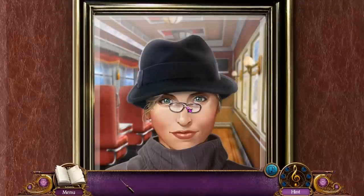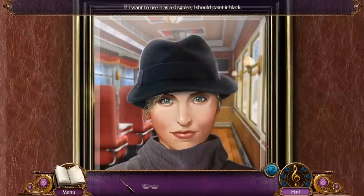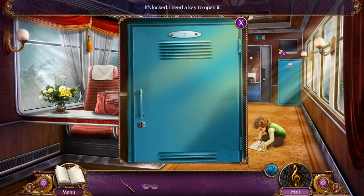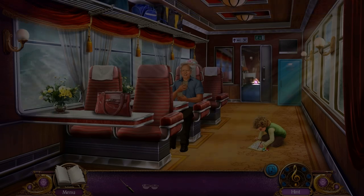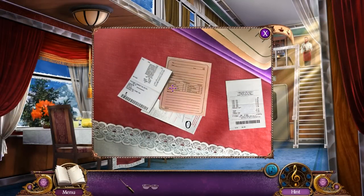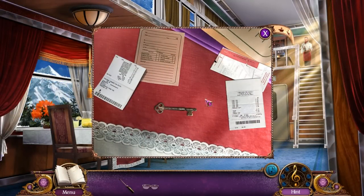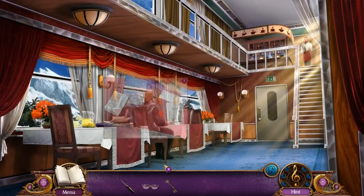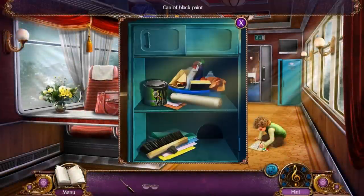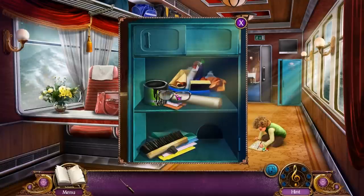We have a problem here — reading glasses are not shades. We're gonna have to paint these shades black. And we need to get inside the locker, so I have to go to this table. A key! There we go — that's the key for the locker. And now we have the paint, which we can use on the reading glasses to make shades. But I need a brush.